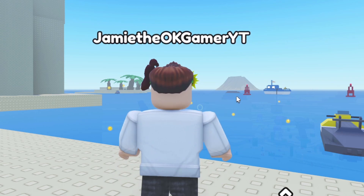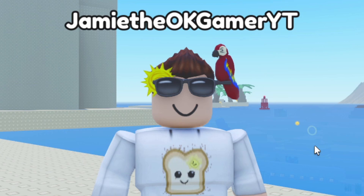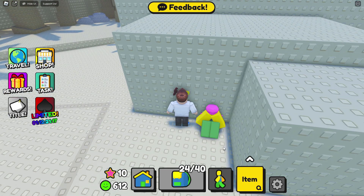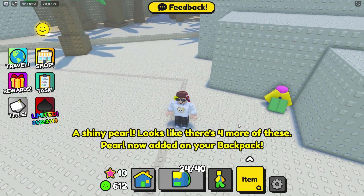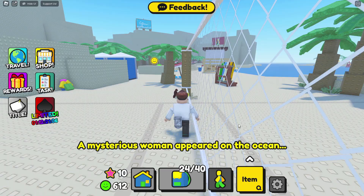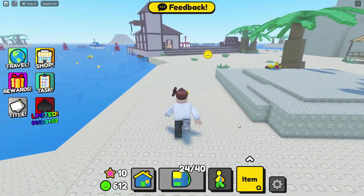Right over here on this rock there's a mermaid. Every time she shows up I go over there to say hi and she takes off. Turns out she wants some pearls, so let's look for some. Oh here's one right here — look at a shiny pearl! Looks like there's four more of these. Pearl now added to your backpack. A mysterious woman appeared on the ocean — don't worry, I'm working on getting your pearls.